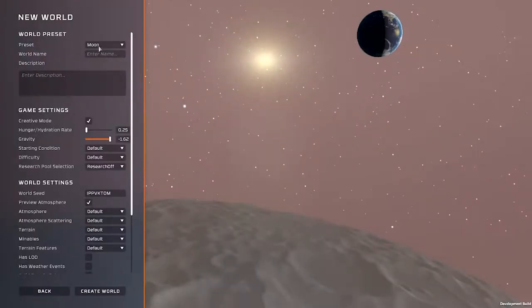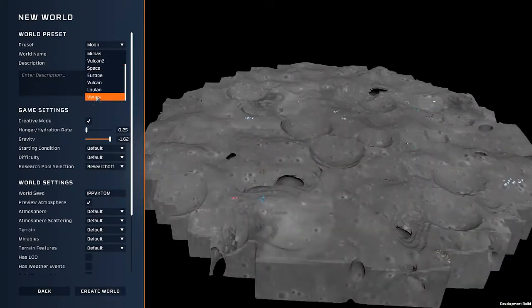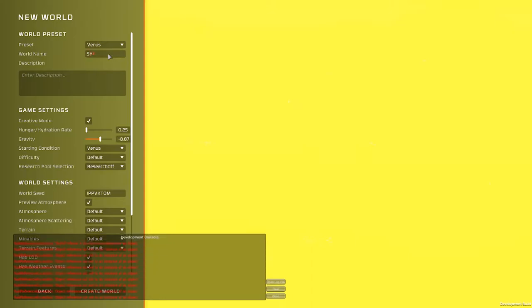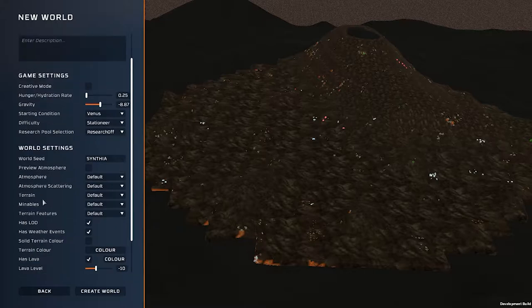We're going to go into a new game, custom world, and we are going to Venus because Venus is hard. The only reason I am doing this is so I can make the world seed my wife's name — Cynthia — because who better to kill me than my own wife. We want Stationeer difficulty, preview atmosphere off. Oh look at that, we have a mount, that's lovely.